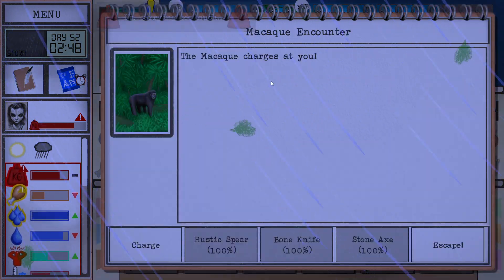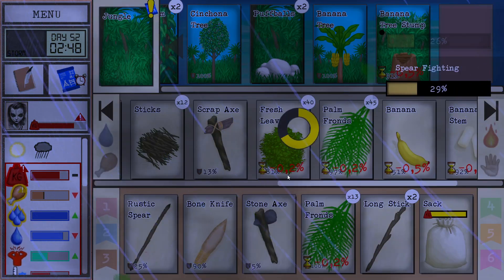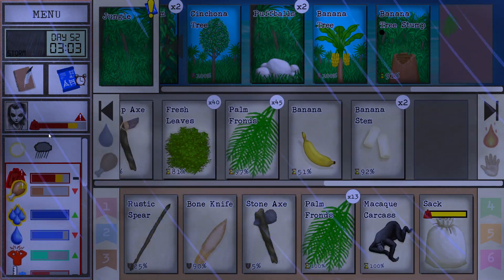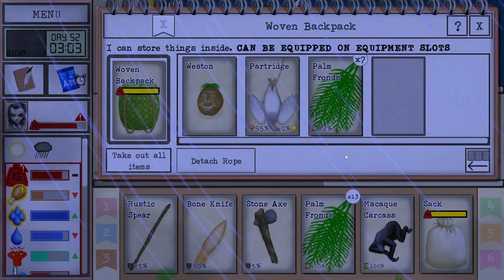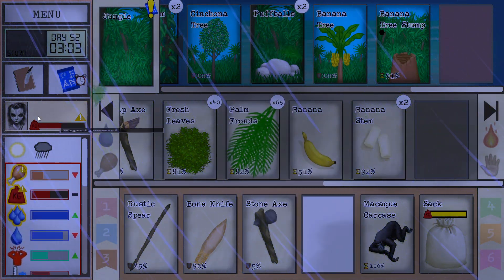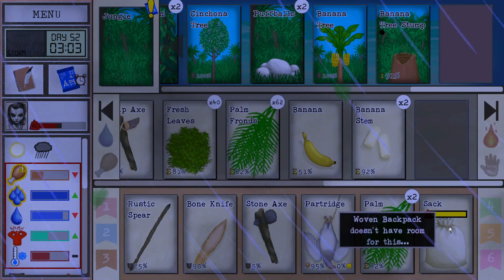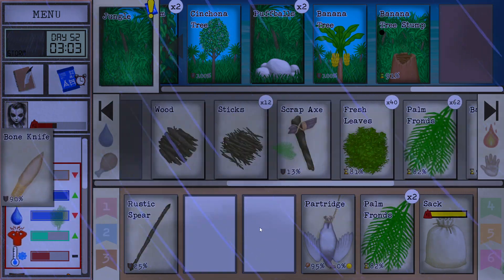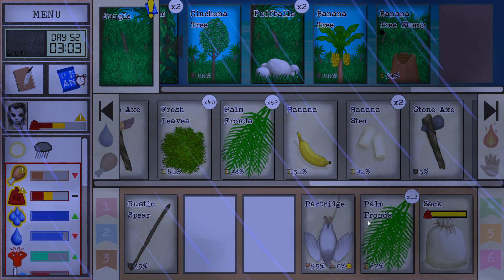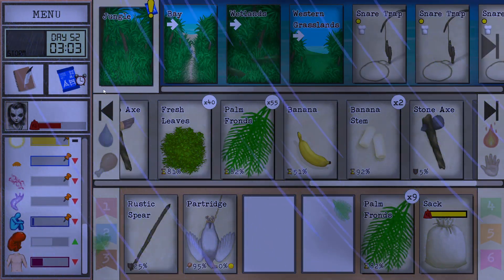I do want to fight the macaque. I'm going to fight it with the rustic spear. Hopefully — there we go! Nice. So that's going to be some food for today, which makes me very happy. Leave this thing here. Grab a couple more of these now. I might turn this one into food though — I'll see.